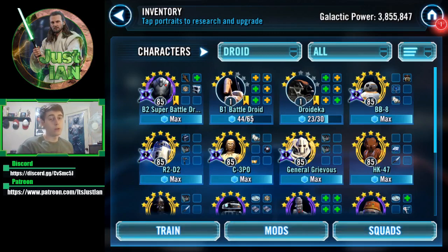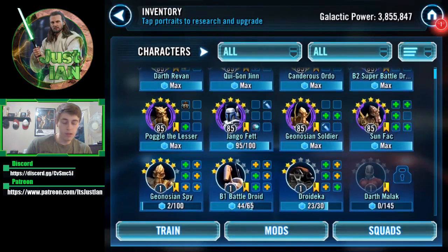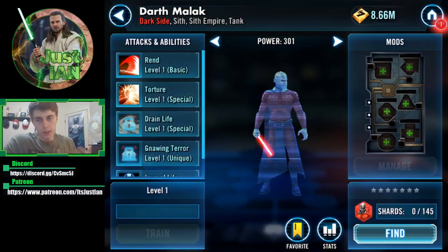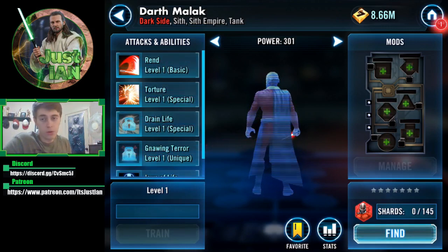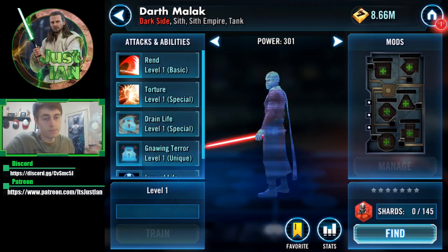Do you guys agree with my points? If you're unlocking Malak for the first time when he comes around next, are you going to focus on gearing him, focus on the Droids, or work on Geos for the special mission in the new TB? Let me know in the comments below. Personally, I'm going to go with Malak — I think that's better for me, and later I can get the Geos up easily. I might spend a little on Son Fac since he needs carbs to hit that goal for the special mission. Hope you enjoyed the video — like, share, comment. Discord link and Patreon are in the description. Have a good day!